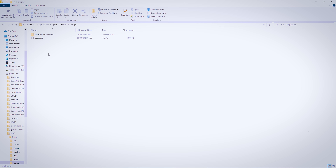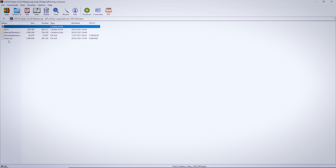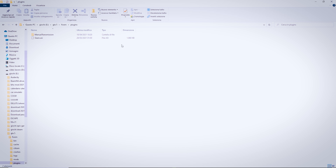Andate su Plugins e incollate queste due cartelle. All'interno troverete quattro file. Quindi prendete solo queste due — una e due — e le incollate qua. E il gioco è fatto.